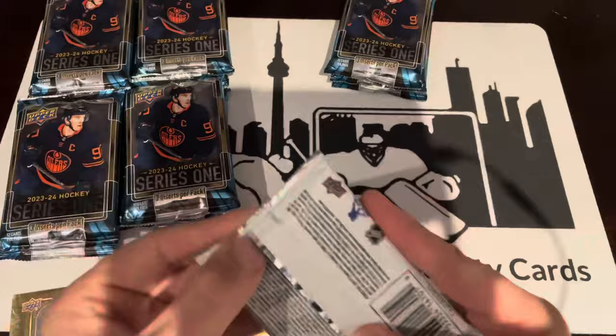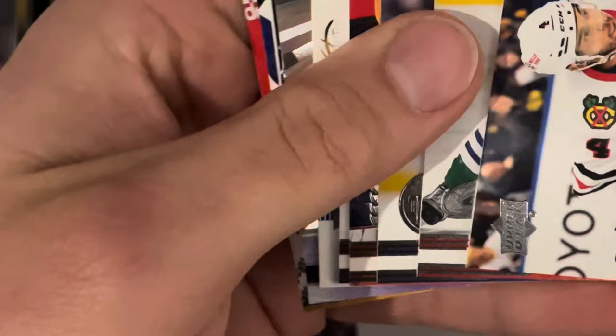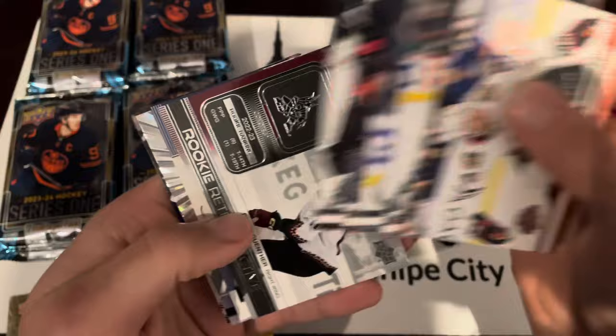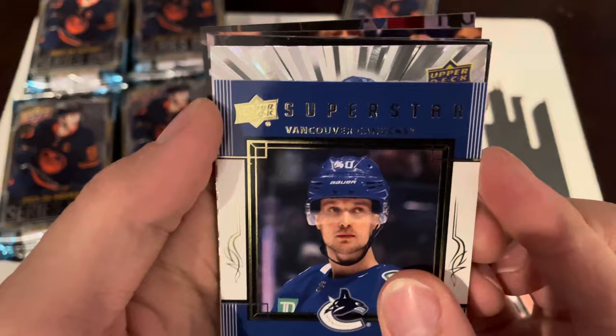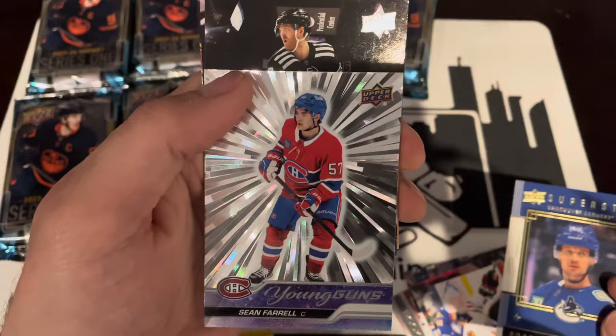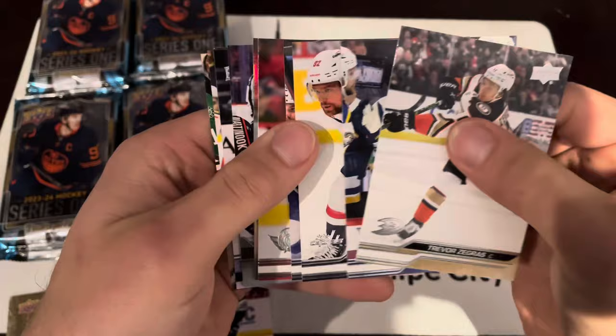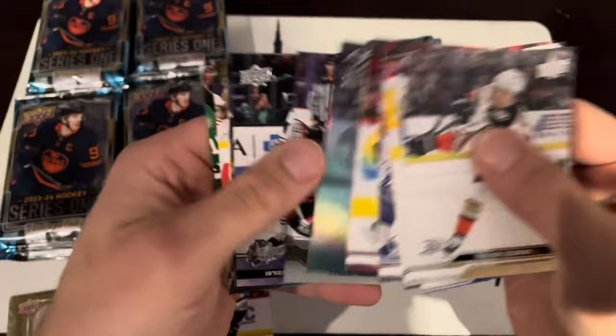We've got an Outburst Young Guns — Sean Farrell Outburst Young Guns. Dylan Genther Rookie Retrospectives, Elias Pettersson Superstar on a Roll. So two more Young Guns should be in here. We've got Beau Horvat Special Edition, Tyson Forrester Debut Dates, Wyatt Kaiser Young Guns.